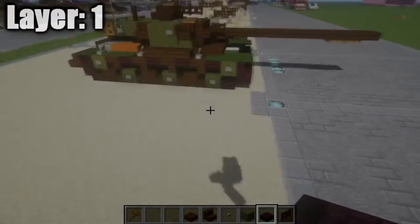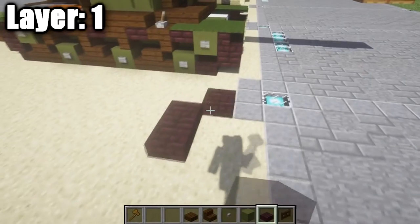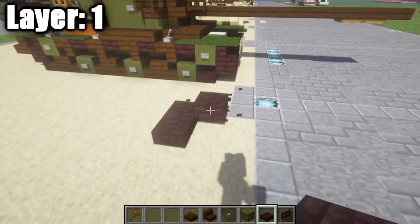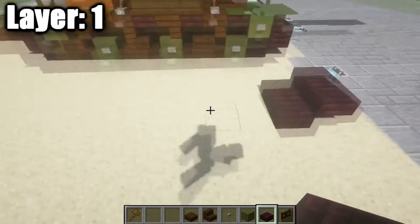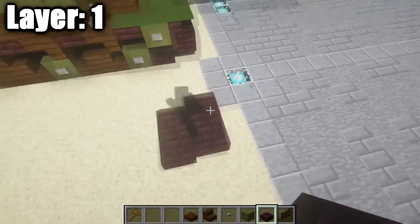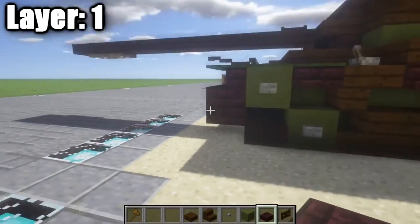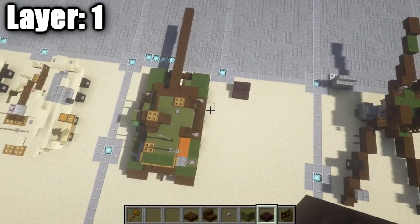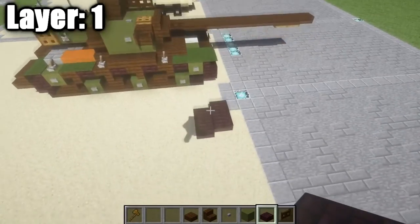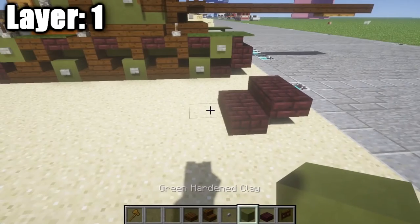Let's move into the tutorial starting with layer one. For layer one, take some nether brick half slabs and place down one and two, then follow that up by placing two nether brick top slabs. Our tank faces that direction, so the track curves up on the left side toward the front. Make sure you have enough space for the vehicle.